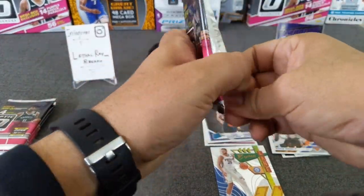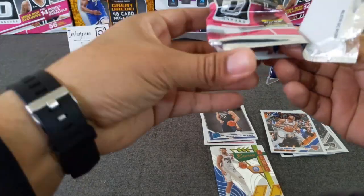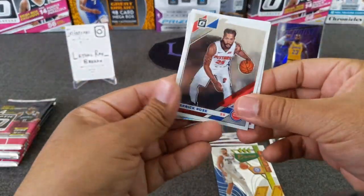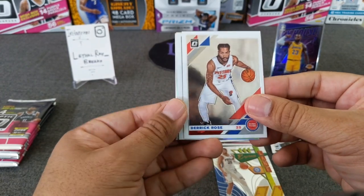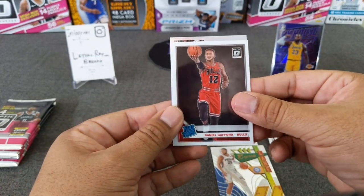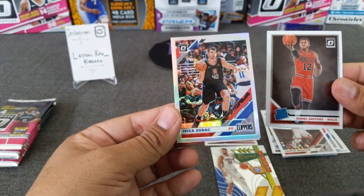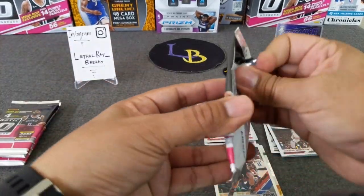Pack number three — and if you watched my previous video, I also hit the LeBron purple there. So I'm all over LeBron this year, which I love. Looks like we've got a holo here — Derek Rose, Daniel Gafford, Winslow — not a rookie — Zubac. Zubac holo. I'd like to say that's a waste of a holo.